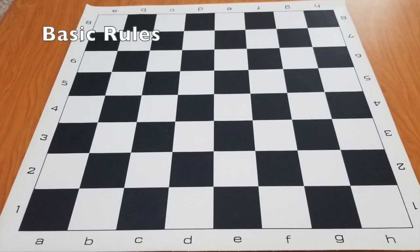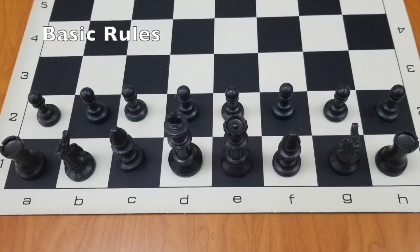You and an opponent play on an 8x8 checkered board — one white, one black. White will always go first. Your goal is to put the other player's king in checkmate.